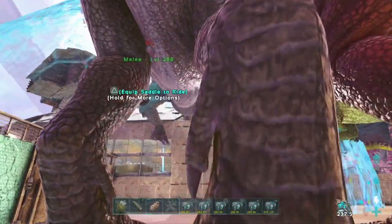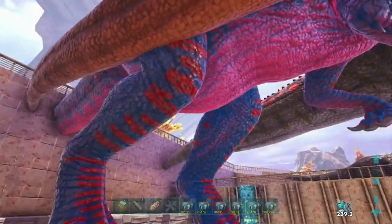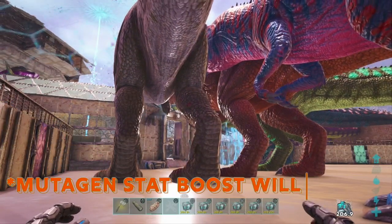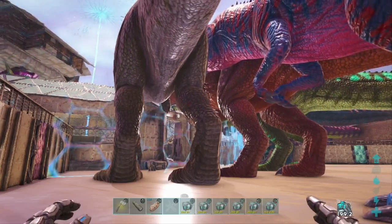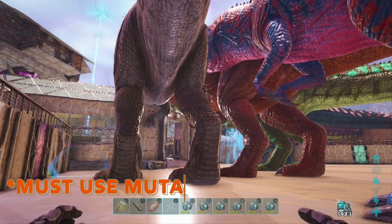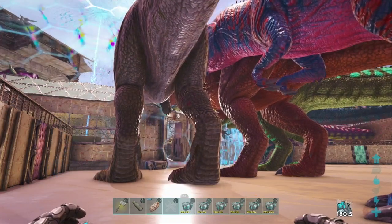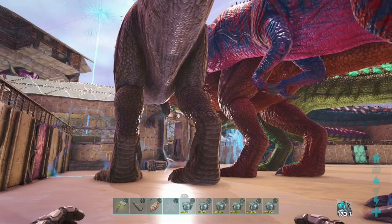We don't have to go crazy — we just need a couple of eggs. Once we get a male with 285% melee, we'll swap that out for this male and collect on the stam, then do that again with the weight, and again with the health. All of these stats that we've now boosted because of our mutagen will be carried on to our offspring. However, if we combine them at level 260 and then try to put the mutagen in, we wouldn't get that 20-level stat bonus. So that's the most important thing when we're dealing with mutagen: it has to be done in the right order.